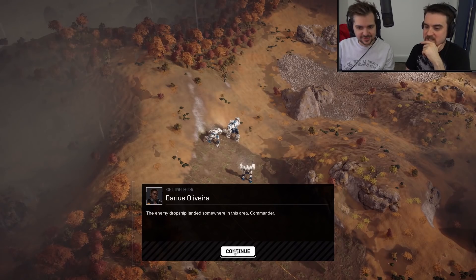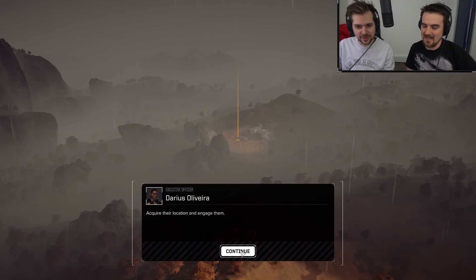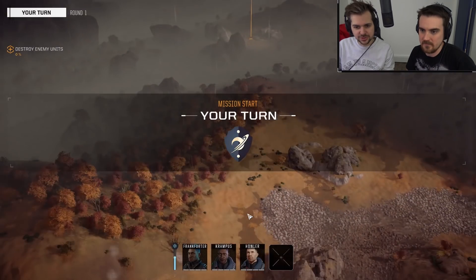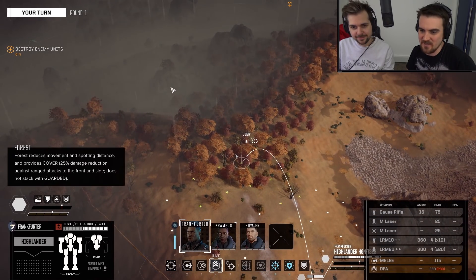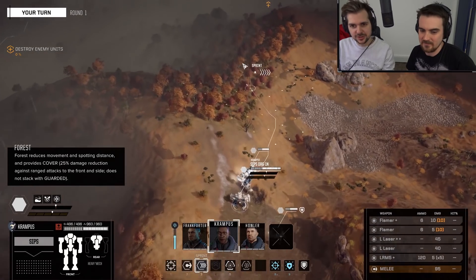Hello everyone and welcome back to Lewis and Ben. Well actually this is a new mission — I just accidentally pressed begin mission at the start. It's a simple straight up fight where we get to blow something up with the Highlander. We haven't used the Highlander for a while. And a Dragon — my favourite mechs.